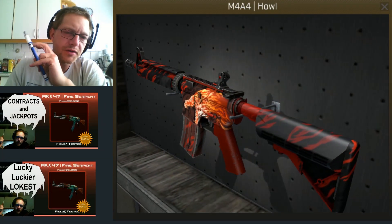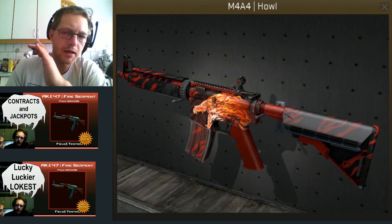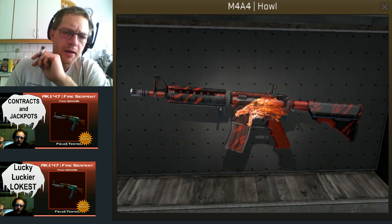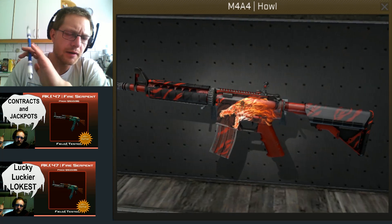Welcome to another one of my Case Clicker videos. I'm going to try something new today. I want the Howl — I really want it. 1.7.0 came out yesterday, the new iOS update, and I did some shadow cases, unlocked the trading options, ninja bought all the upgrades. All super fun, crazy, amazing stuff. Love the update.